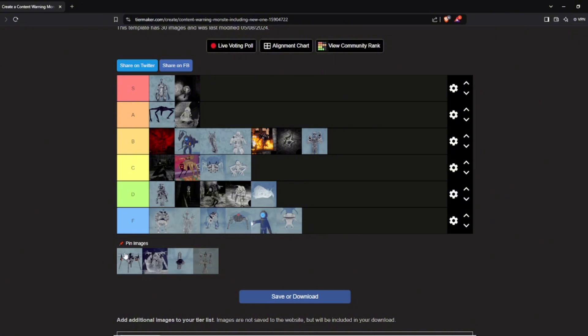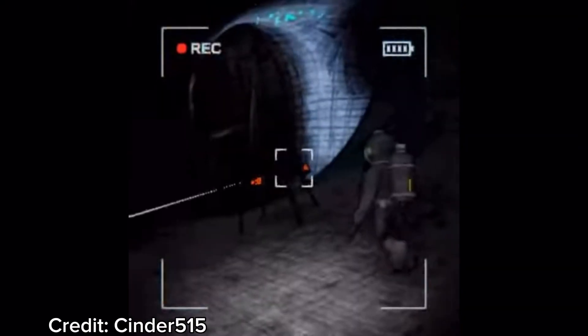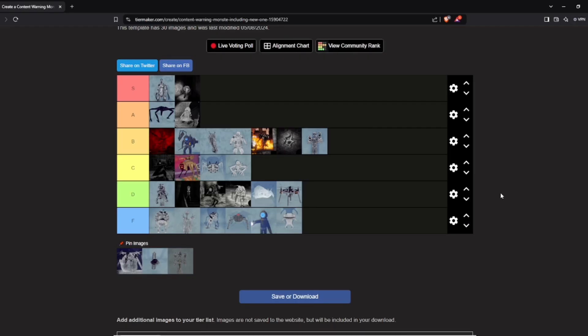Next up, Drone — bottom of D tier. He's quite easy to dodge. If he sees you he'll start flying slowly towards you. If he lands, he starts a countdown from 10, and if it reaches 0 it spawns a black hole that grows until it swallows the entire map — if you touch it you instantly die. It's easy to avoid because you just need to run away before the timer hits 0, or go up in the diving bell.